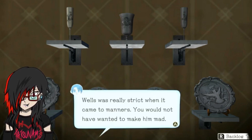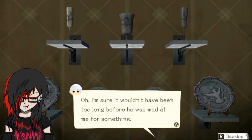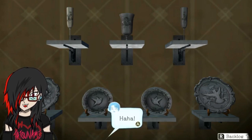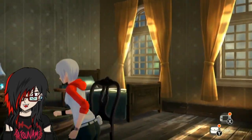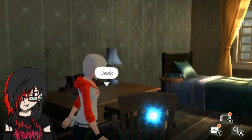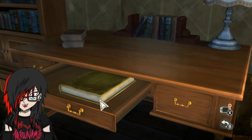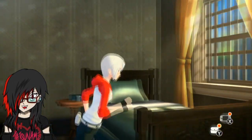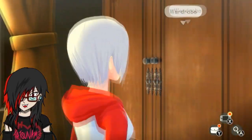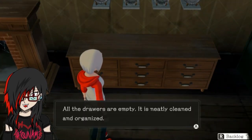Okay, cool. I guess one thing - I do know that this has already been 30 minutes - but one thing I did want to check is the diary talked about something about blueprints in the drawer. Such pretty dishes, the butler had good taste. I wish I could have seen you talking with Wells. I bet he would have called you a young missus or something. He really would have. But what? Wells is really strict when it comes to manners - you would not have wanted to make him mad. I'm sure it wouldn't have been too long before he's mad at me for something. Cute flavor text.